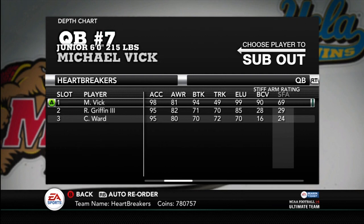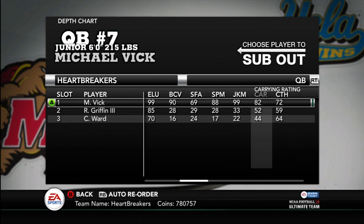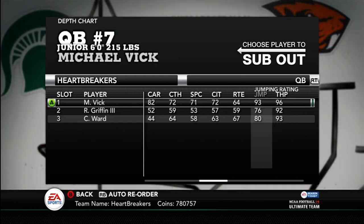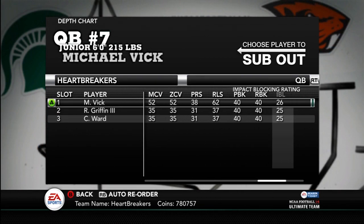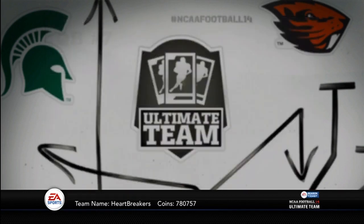94 break tackle, 90 ball carrier vision, 88 spin move, 99 juke move, 82 carrying — very nice carrying. Way better than freaking RG3. He's got some decent catching stats, 93 jump. 87 return, I guess. 83 stamina — that's kind of low stamina, but I can deal with a little bit of low stamina.